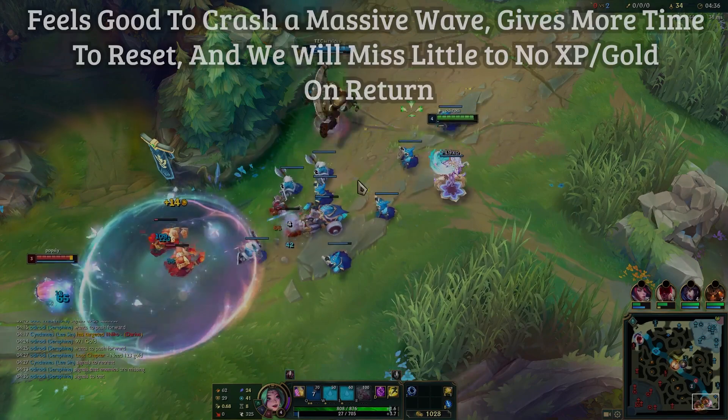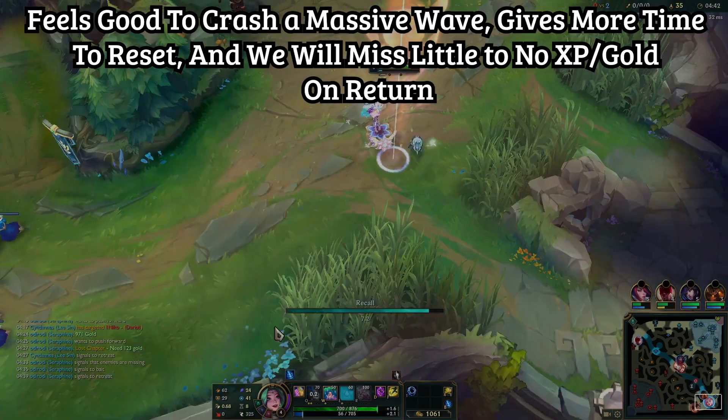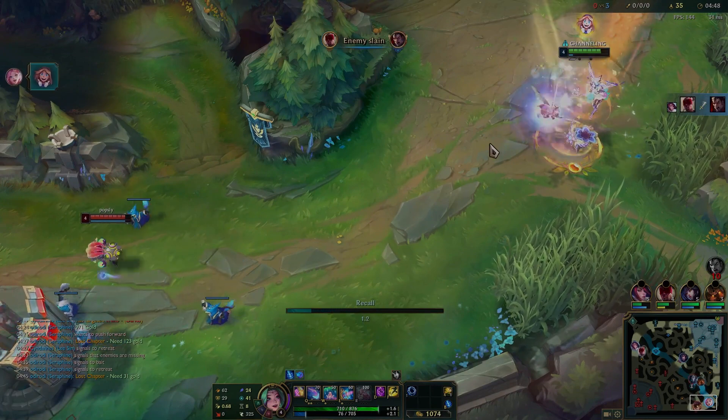Final wave — we need to shove this as fast as possible and then get out. We're almost at enough money for Lost Chapter, so I end up backing here. I should have enough by the time I get to base — I'll have to wait for a few gold, but it's worth it because Lost Chapter is broken, and we have TP.